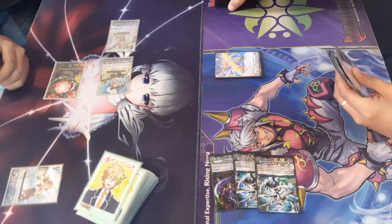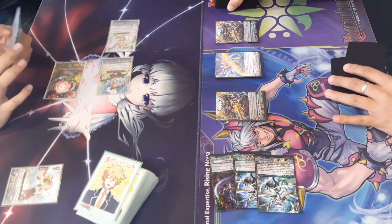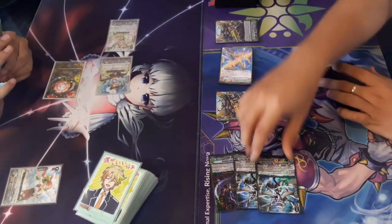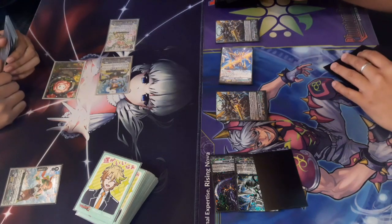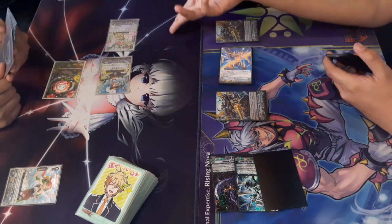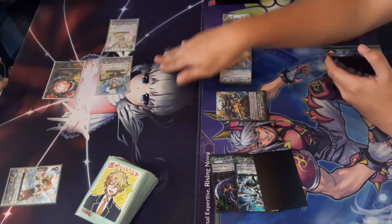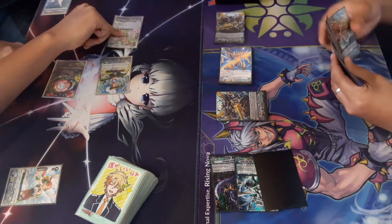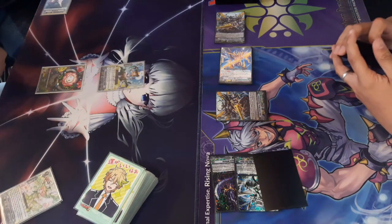The Giraffa player rides onto his grade two Giraffa, a pretty cool unit. The grade twos on the board get plus 2k or 3k for each rested unit, so it's pretty good. He swings for a big number and draws on top of that. Then swinging again — it's plus 6k for each rested unit, but Neo Nectar plays a defensive so it becomes plus 15 and can't hit the vanguard anymore, so he swings at the rear guard instead.